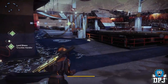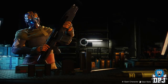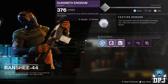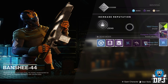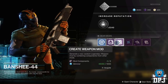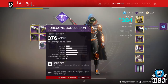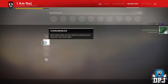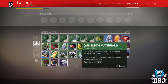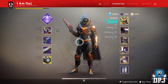Moving on to gunsmith materials — these will also be useful going forward with the Forsaken DLC, working pretty much as they do now, so stacking materials will be beneficial. At the moment spending your gunsmith materials gives you a random engram with random contents. The mod system will be different within the Forsaken and it hasn't been confirmed exactly how all sources of mods will come in. We know weapons will drop with weapon mods which can be dismantled, letting you keep the mod and apply it to other weapons. Definitely keep those gunsmith materials until Forsaken.